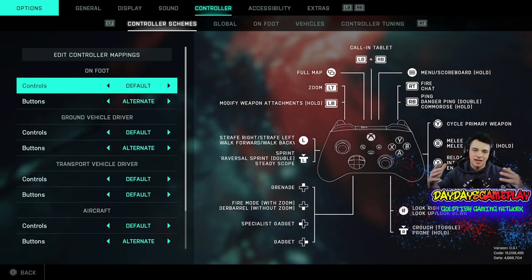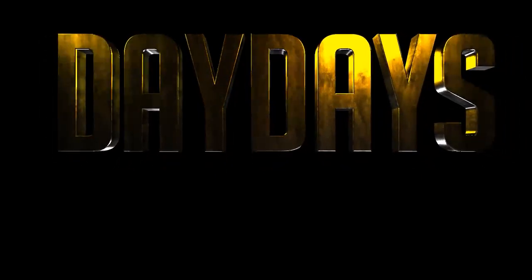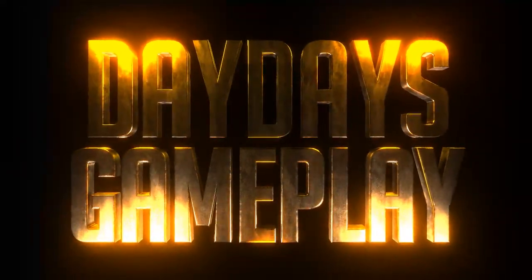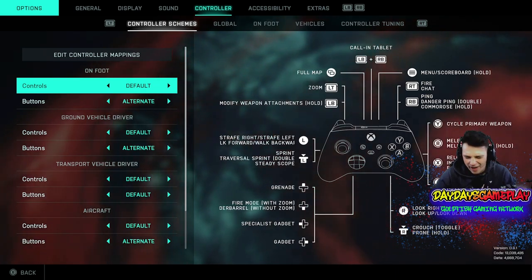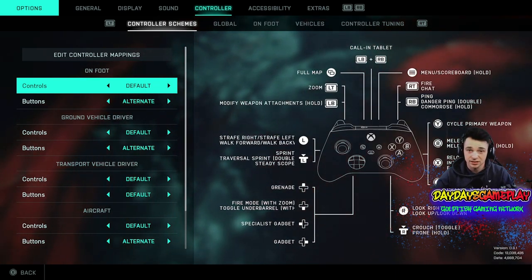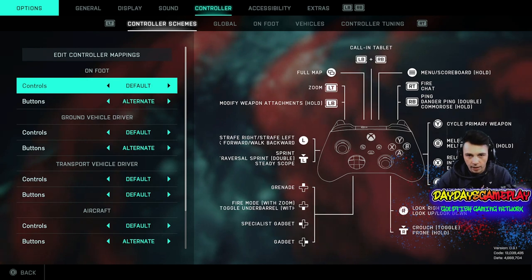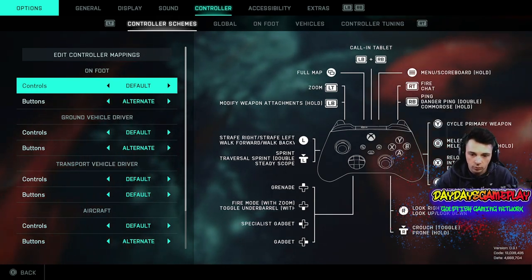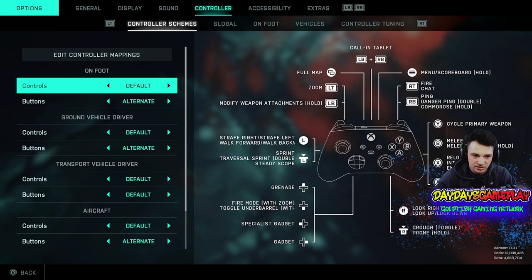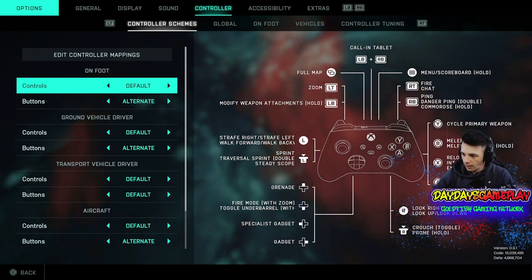What's up, it's Day Day here with another gameplay, and today I'm going to be bringing you my controller settings for Battlefield 2042. Eduardo had asked me about this in a comment, and I haven't put one up yet just due to the fact that the game is constantly changing — especially on console without aim assist. I didn't want to put out what I've been using since I'm going back and forth on specific settings, but you asked, so you shall receive.